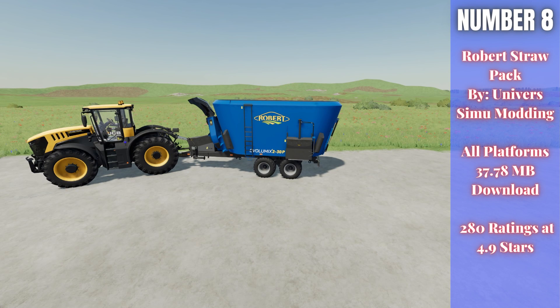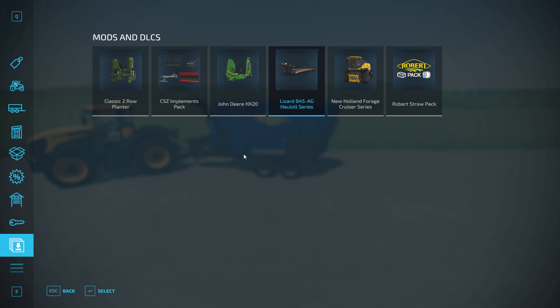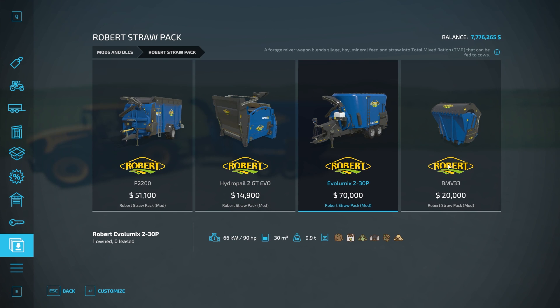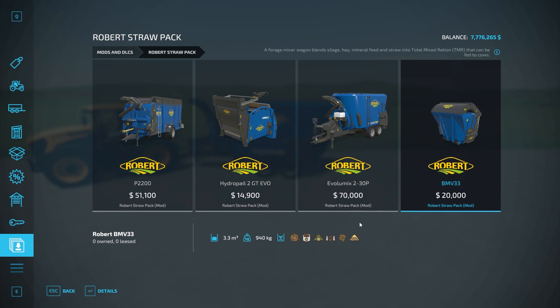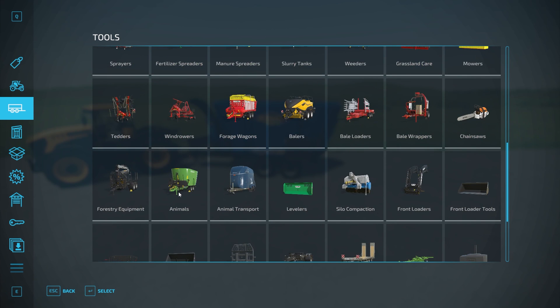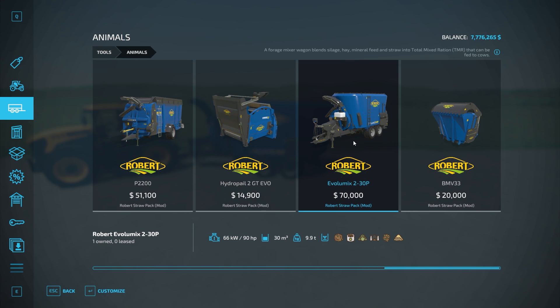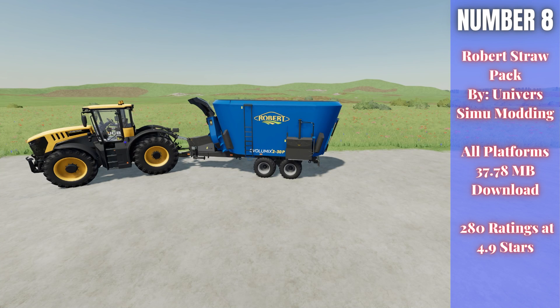For number eight, we have the Robert Straw Pack by Universe Simu Modding. This is 37.78 megabytes to download for all platforms, currently rated 4.9 out of 5 stars with 280 people having rated it. This pack includes a straw blower that can also function as a feed mixer, and a second unit that can also work as either a straw blower or feed mixer. Unless there's something bigger on the mod hub that I've missed, this is our new biggest feed mixer at 30,000 liters. Definitely something worth checking out.